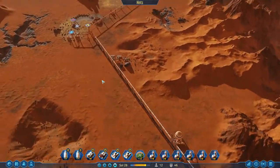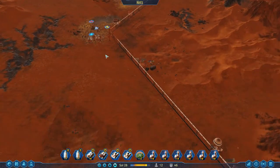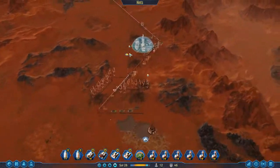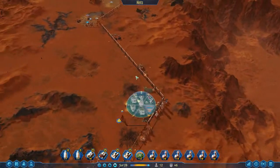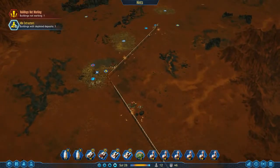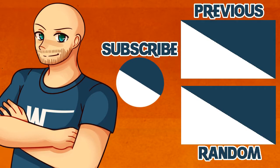That's going to do it for this part. On the next part I'm probably going to build a medium dome up here, and maybe an electronics factory and a polymer factory as well. I feel like my infrastructure is much better off than in the previous playthrough. If you enjoyed this part, leave a like, subscribe to the channel for more Surviving Mars gameplay, leave some feedback in the comments, and I'll see you guys next time.